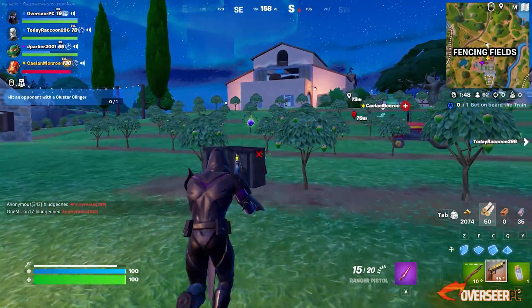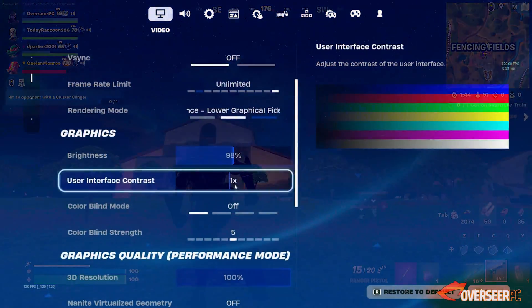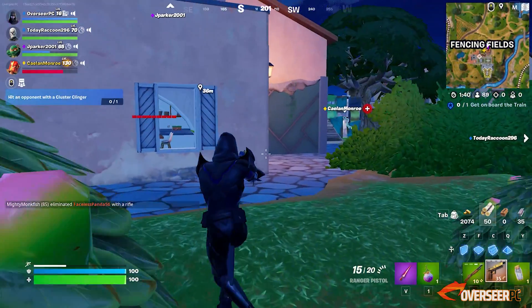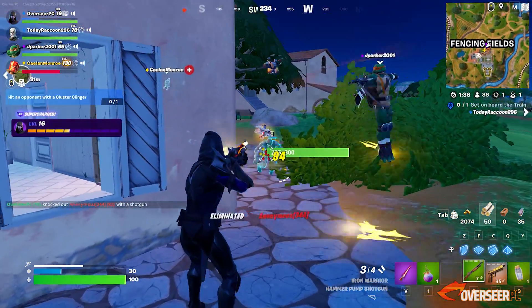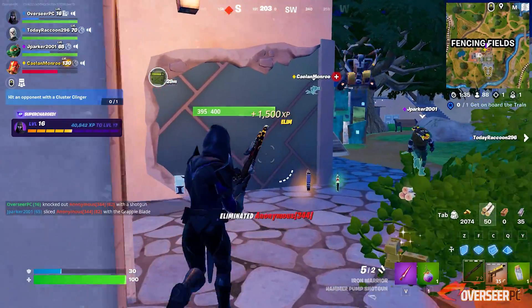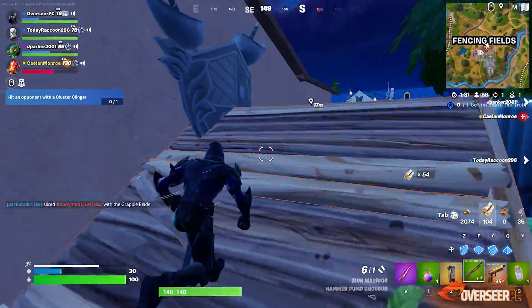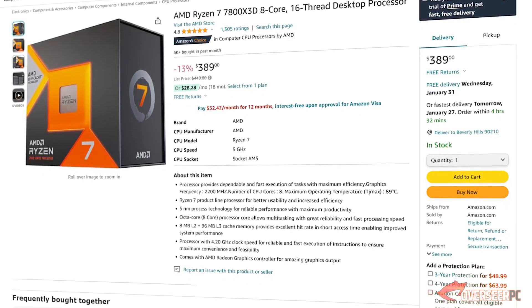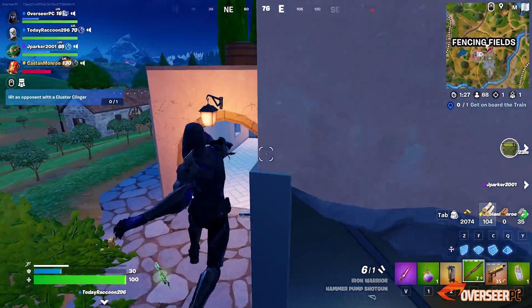If you're into Fortnite competitive gaming, you'll know that you need to game on lower settings or performance modes to reach maximum FPS. Because of this, you'll be heavily reliant on the processor. We'll need a really powerful processor to boost those frames, and that's why we're picking the Ryzen 7 7800X3D, priced at $389.